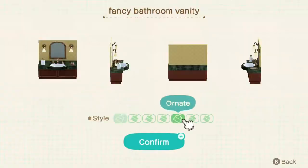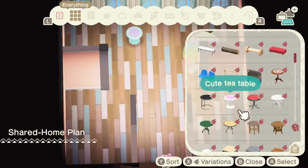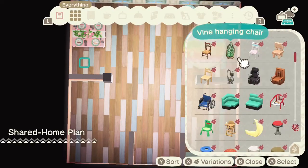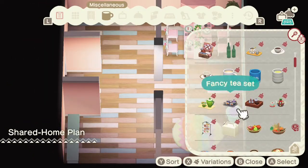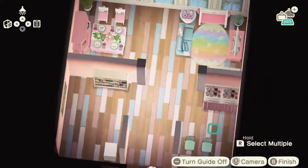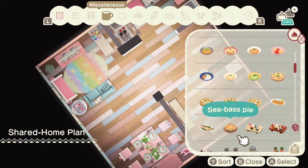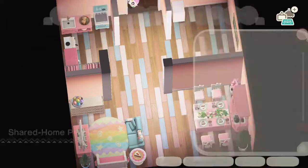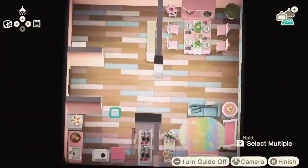Now that I've popped in some dividers, I'm sectioning off the area — I want a little living room, a dining room, maybe a little office, and a kitchen. I wanted to use this wedding table, which is a seasonal item — you can get it in June by doing the Reese and Cyrus build for their wedding anniversary over at Harv's Island. I've also added in a little country hutch and things like Easter chocolates and carrot-flavored pastries like Mom's carrot cake and the little carrot scones from the 2.0 update.